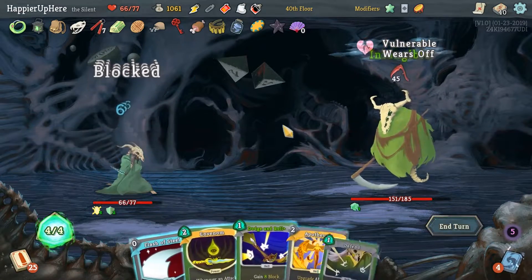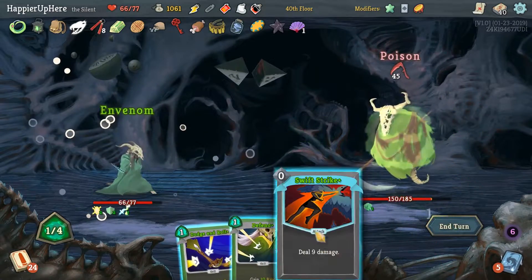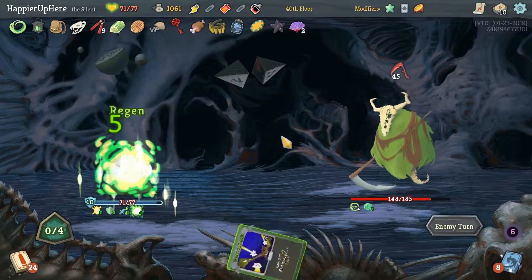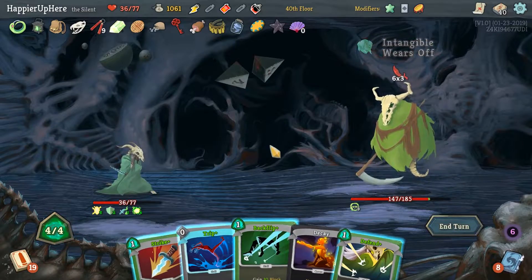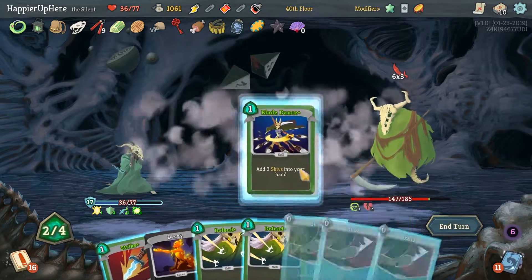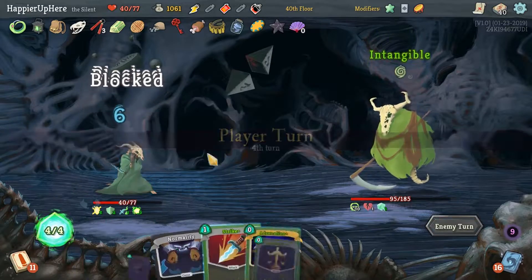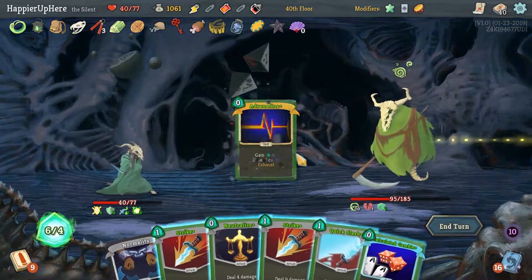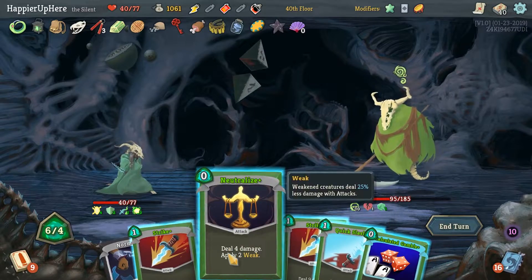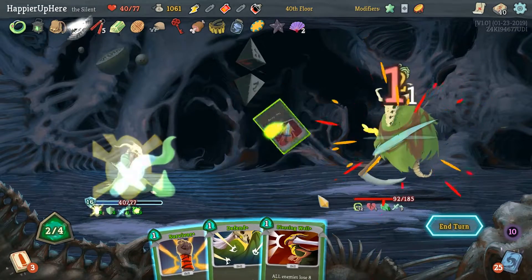45 incoming — there's not much we can do about that. In Venom, Flash of Steel with Strike, Defend — not much we can do. I'll drink the Regen Potion. We needed Weakness to deal with that attack and we just didn't have it. Blade Dance, Strike, then all these Shivs with all the poison. I should have played the last Defend — that would have dealt another 10 damage. Quick Slash to draw, then Calculate Gamble. Apply more Weakness and trigger Panache.